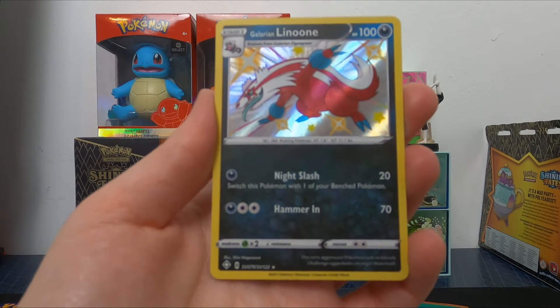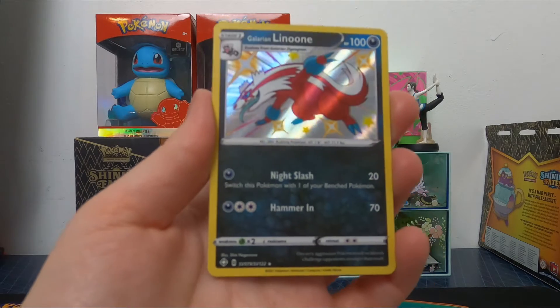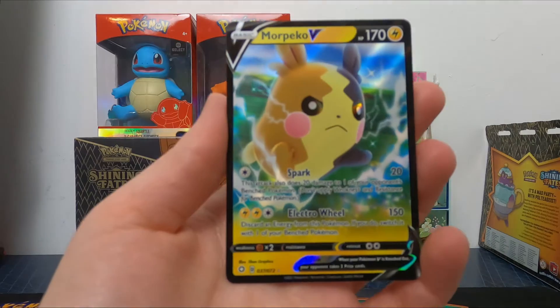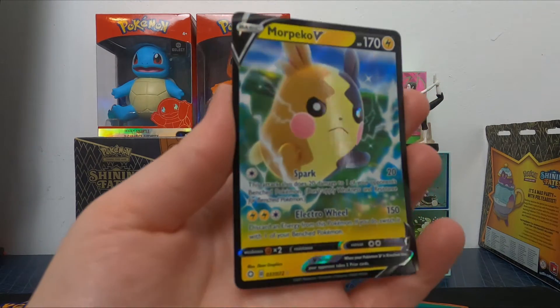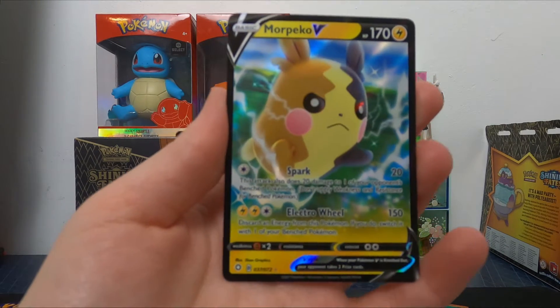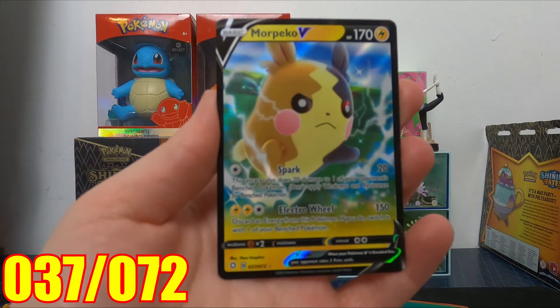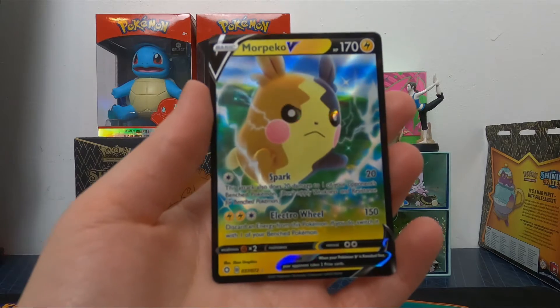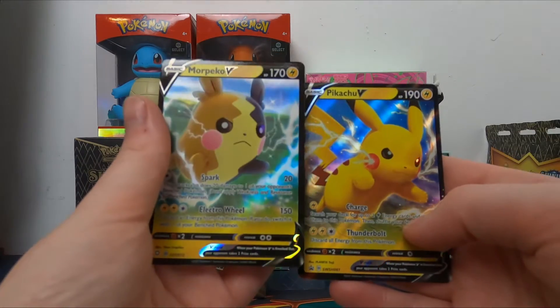It reminds me of those lollipops you used to find when you were a kid — remember they were the same colour. And on the end we have a Morpeko V, that is number 37 out of 72. Looks like he could be heading off with Pikachu if he weren't facing the same direction. Maybe a double battle.